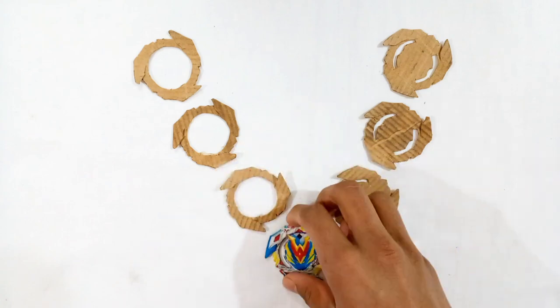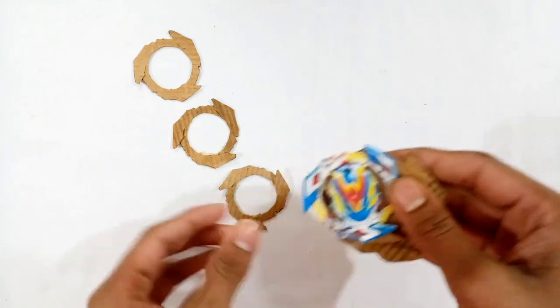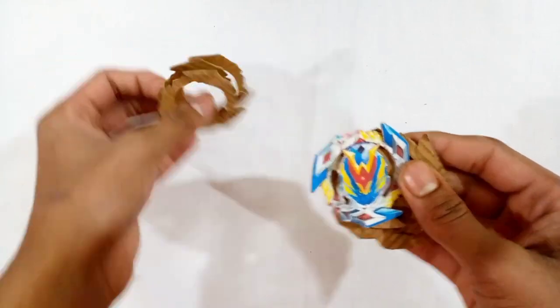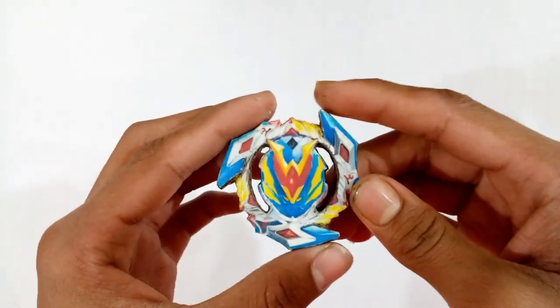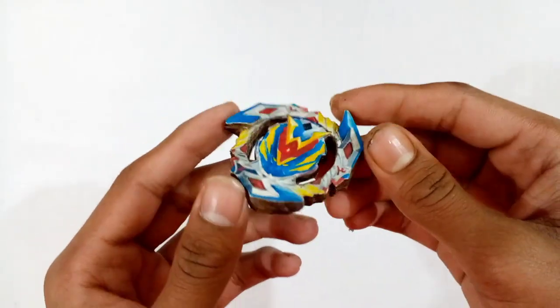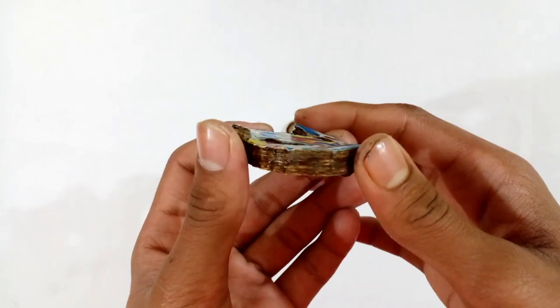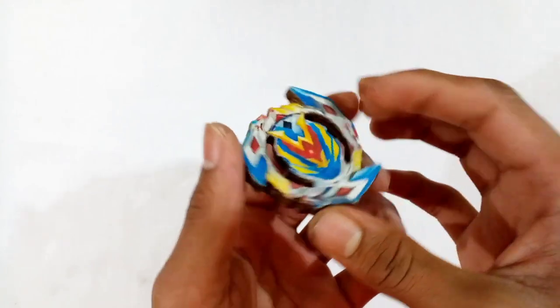First you have to stick those three cardboard templates on the Winning Valkyrie template with glue, then stick the other cardboard templates at the bottom. After sticking all the cardboard templates on the Winning Valkyrie template, the Winning Valkyrie layer will look like this. I have also given it a 3D look, as you can see, so that it will look a little bit good.